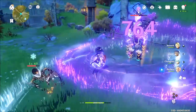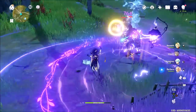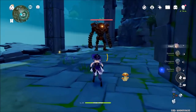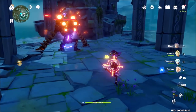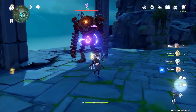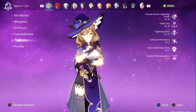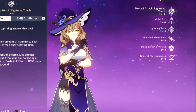Instead of just showing you what hits hardest right away, I'm going to show you some of the testing I did, because some of you might not have access to a plus-16 five-star Thundering Fury goblet. If you do, skip to the end of the guide. As of this video, my Lisa is level 70, adventure rank 42, world level 5, and her talents are intentionally not maxed so I can see what really hits harder.